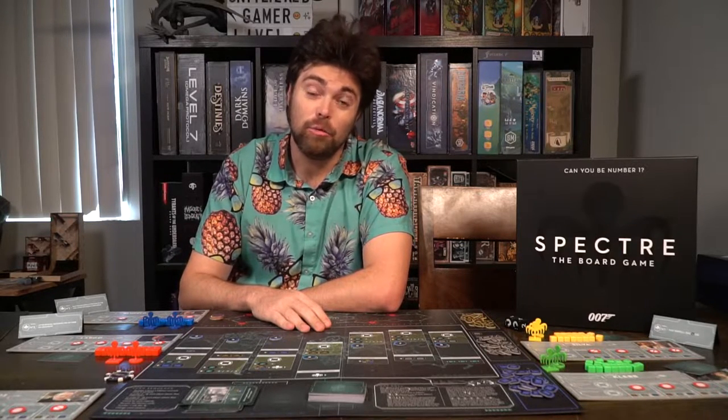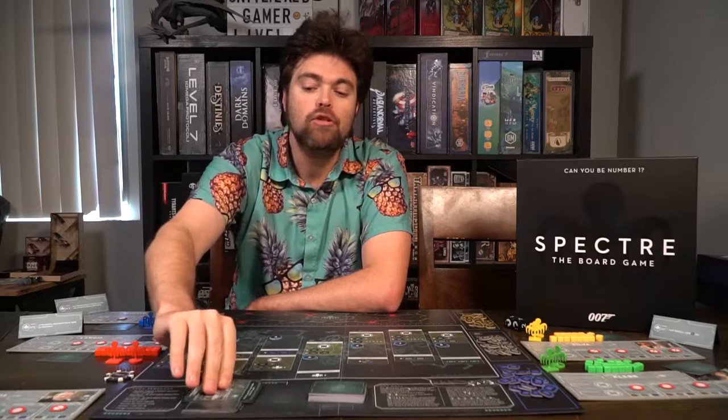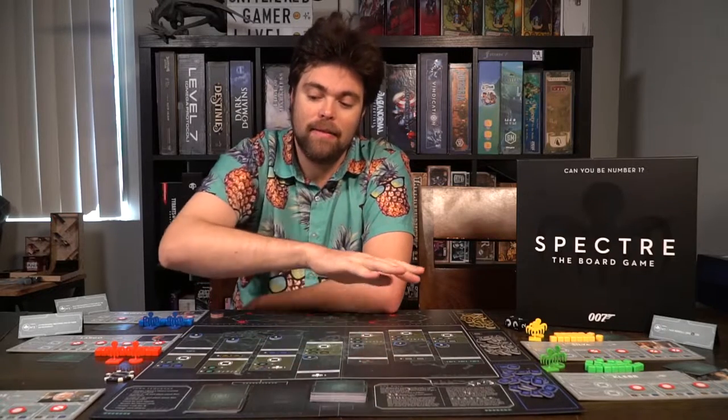Setting up the game Spectre is quite easy. Take the board and place it within reach of all players. Then take the three resource types and place them in the colored rectangles based on what color they are. Take the control markers from two to eight and place them in the circles outlined on the middle of the board. Take the mission cards, deal out a certain number based on the number of players, shuffle them, and then place Her Majesty's Secret Service on top. The rest are secret plans, which get shuffled up and placed on the secret plan deck.